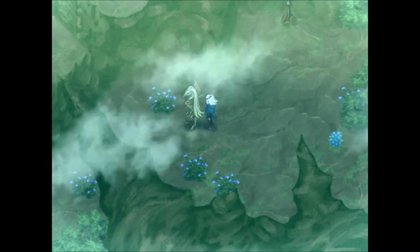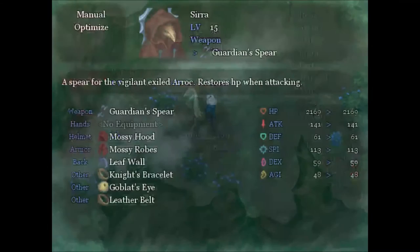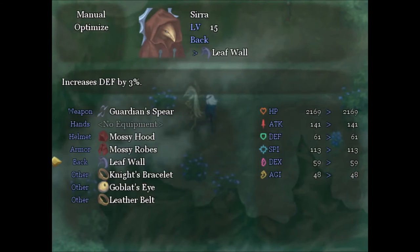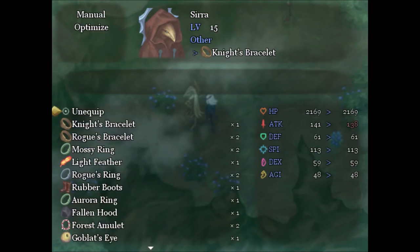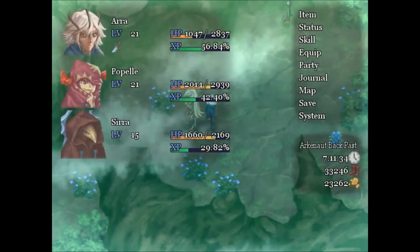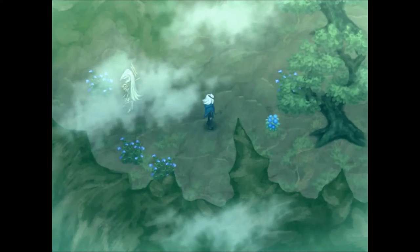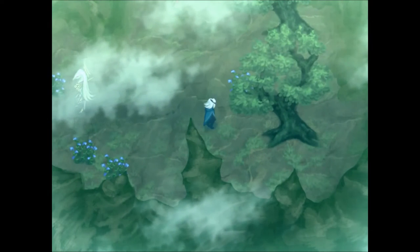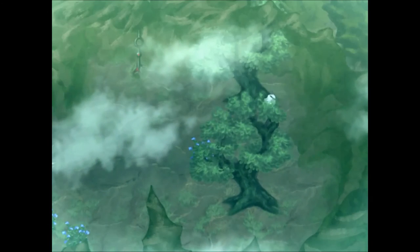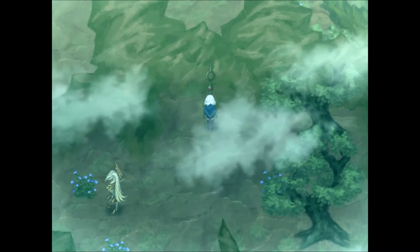We got the aurora ring in return. The past cannot be changed — he did recognize himself. What is this ring? Why can no one have gauntlets around here? Aurora ring: attack plus three, max HP plus five percent — boring. And here's one of those spikes that'll send us back to the future.